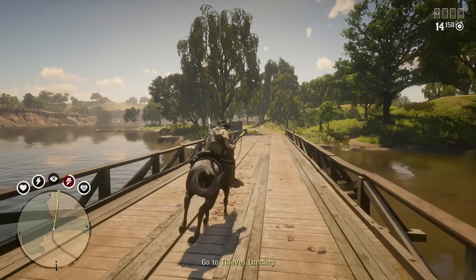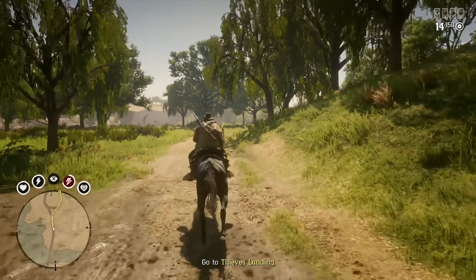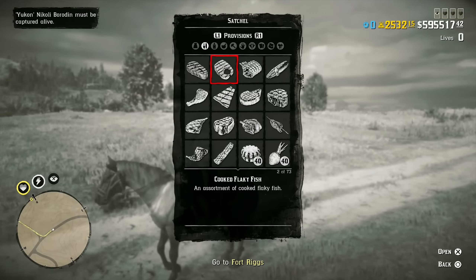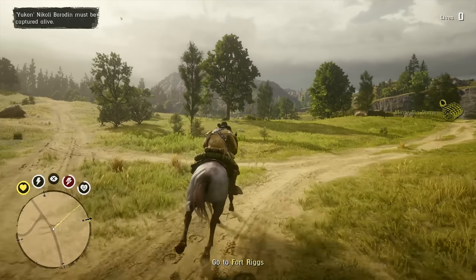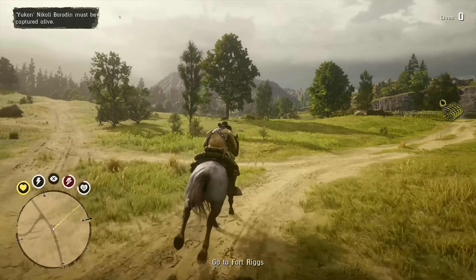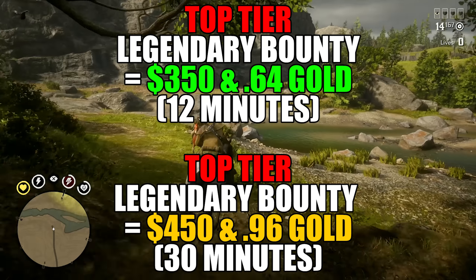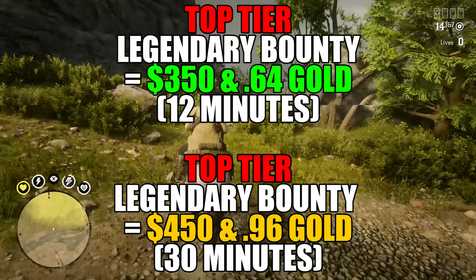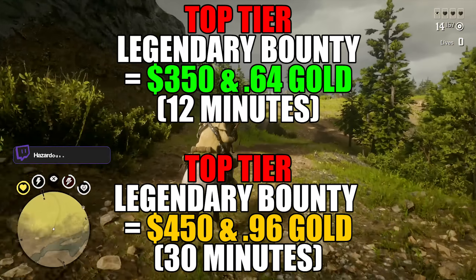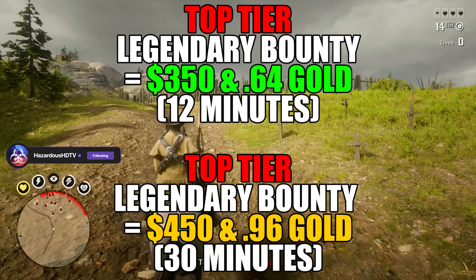With that in mind, I highly recommend you start your gaming session by getting a legendary bounty completed. Normally you're looking at about $175 in 12 minutes on a top tier bounty, but with double gold and double money you're making over $350 for the same effort. For that double gold reward, 12 minutes equates to 64 gold nuggets — over half a gold bar for 12 minutes of work. 12 minutes is that sweet spot for optimal gold, money, and XP earned in the shortest time possible.